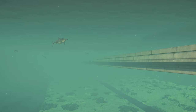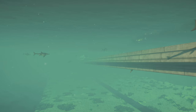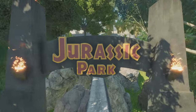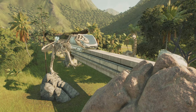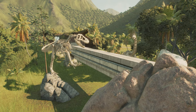Jurassic World Evolution 2 has had another secret of the game revealed by the fans, and with it, the monorails are now even more popular in the game — because now we can do this with them. Or maybe you don't want to do this, but you want to have it go straight through the enclosure, like this.